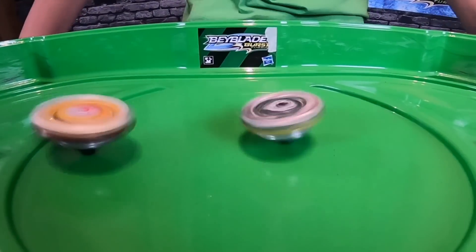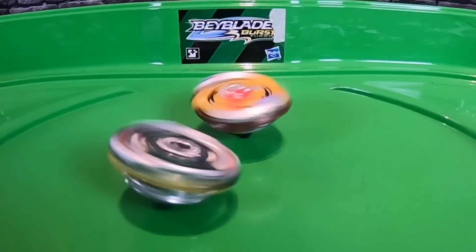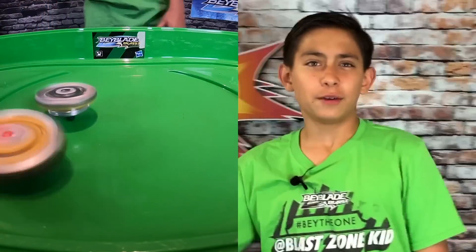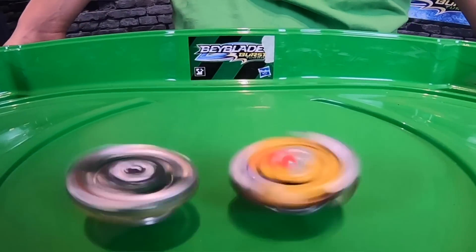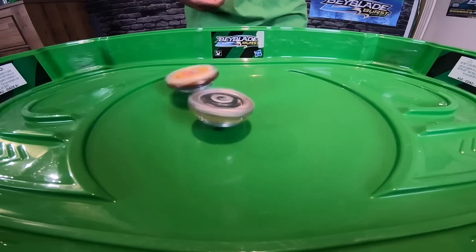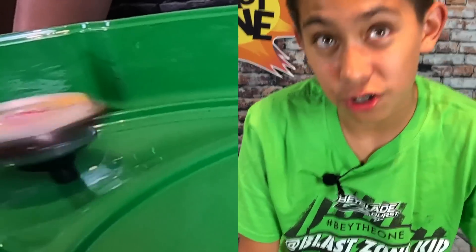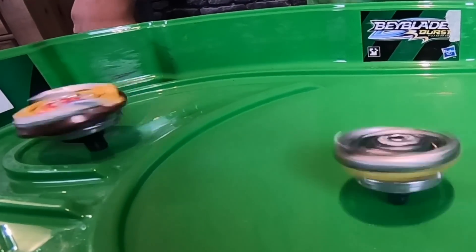Next battle: Bell Are B4 versus Gargoyle. Let's do this! Really good attacks by Bell Are — will it be enough to stop the great Gargoyle? Spin finish, one-zero for Gargoyle. Gargoyle's already winning, but will he win another match? Bell Are is attacking a lot. Gargoyle burst Typhon, but will he burst Bell Are? Spin finish, two-zero Gargoyle. Three-zero — Gargoyle wins! Bell Are loses — time for the real Ogre to come out.